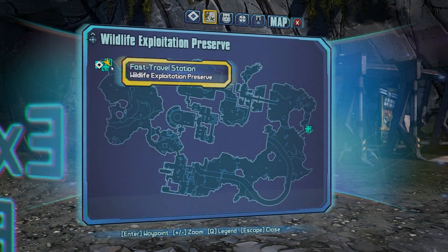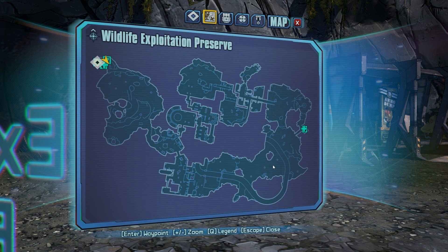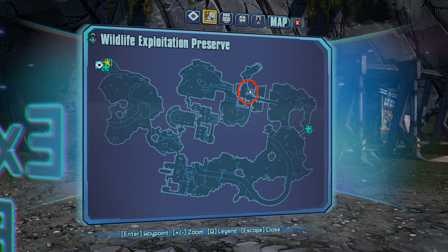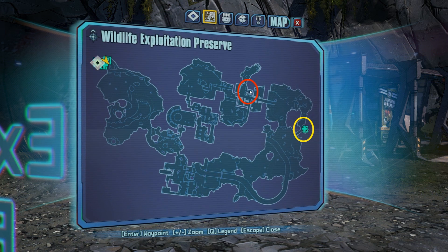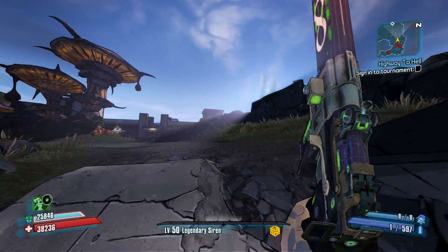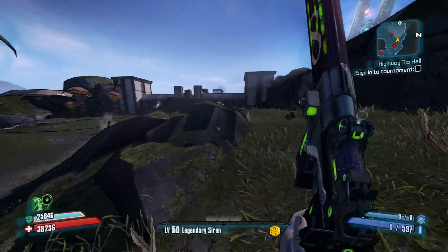Today I'm going to be showing you guys the easiest way to farm loot midgets, and I'll explain why you may want to farm these. You can see we're in the Wildlife Exploitation Preserve — you will spawn at the top left-hand corner of the map, right here within the red circle where the loot midgets are located. If you've got the Creature Slaughter Dome open, which is in the yellow circle, it makes this a lot easier to farm.